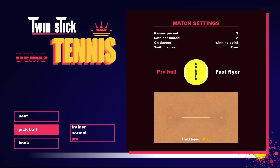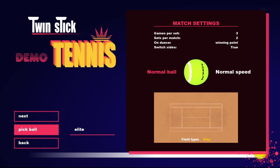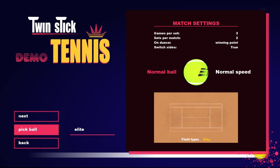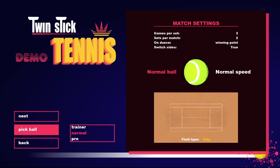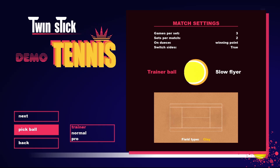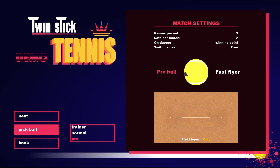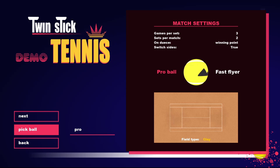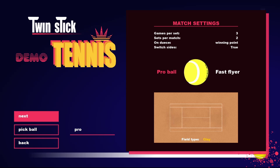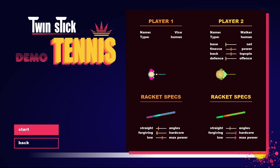Here we have the demo match. I'm on my dev build from the demo. In the full game there are more balls — an elite ball — and the different balls have different speeds. We have a training ball, which is quite slow, then normal, fast, and pro ball, which is quite fast. I think it's nice to show with the fast ball, so I will use the pro ball.